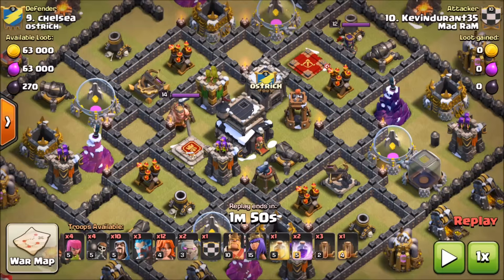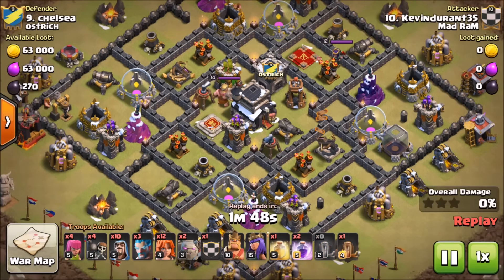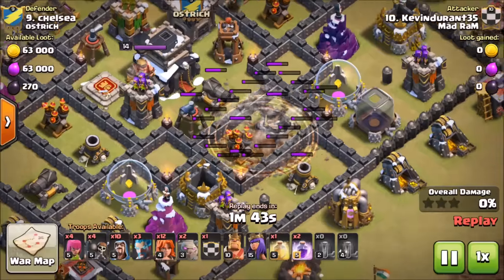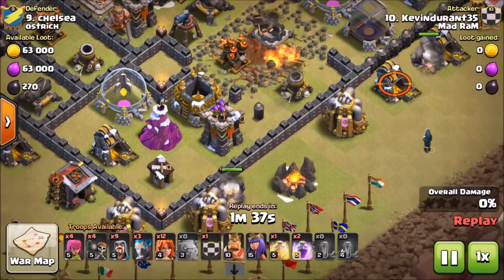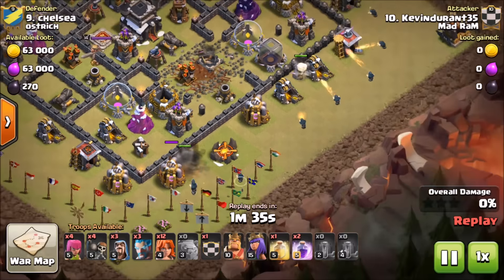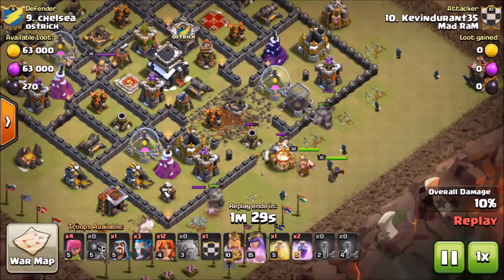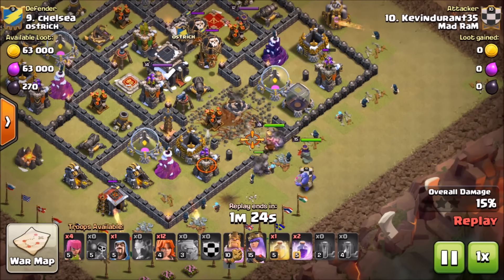Our first replay comes from Kevin Durant, and he's going to be using a GoVaBo — but what's pretty cool is he's using Ice Wizards. He's got three Ice Wizards in here and gets pretty good use out of them. He's got bowlers in his clan castle, 10 wizards, 12 valkyries, two golems. He's going to quad-quake open this section, exposing that core, getting everything nice and wide open, then drop in his golems and some wizards to start that funnel.